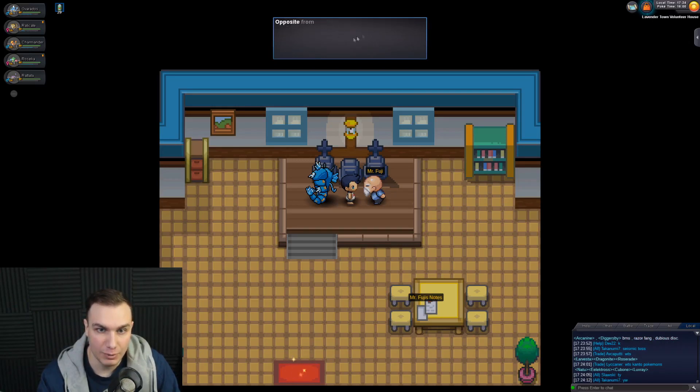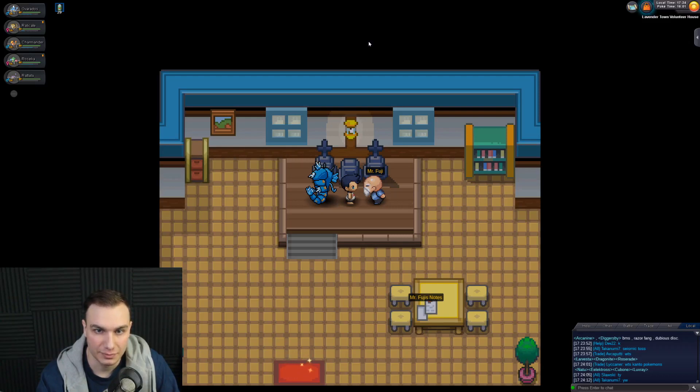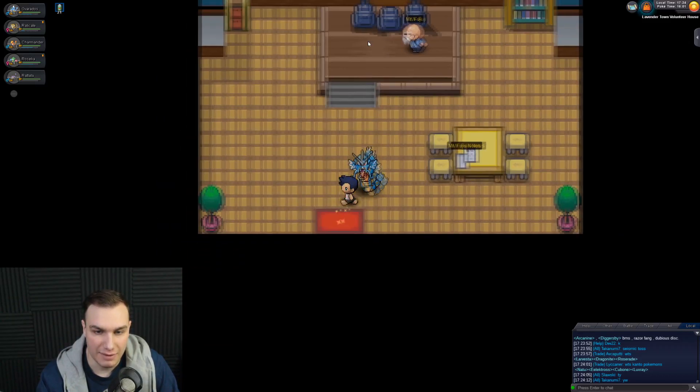Mr. Fuji explains that the Pokemon Tower is not a cemetery — it's a place where people go to give their respects towards Pokemon that have passed. That building contains nothing but their souls. He never expected anyone to bury their Pokemon in there. Because of those spirits, people spread rumors about places haunted by ghosts. That dialogue didn't really have anything helpful for us.